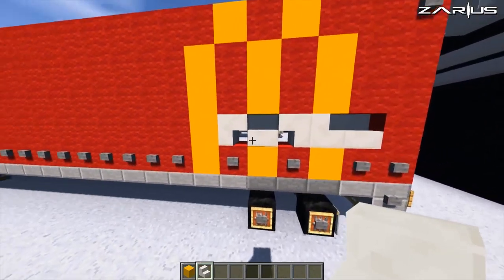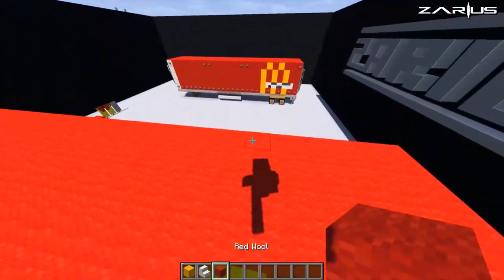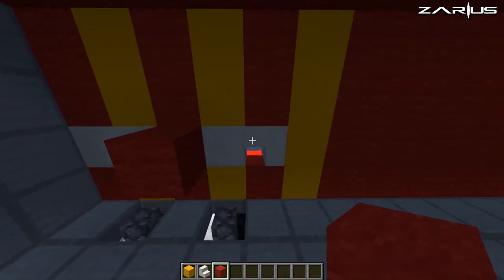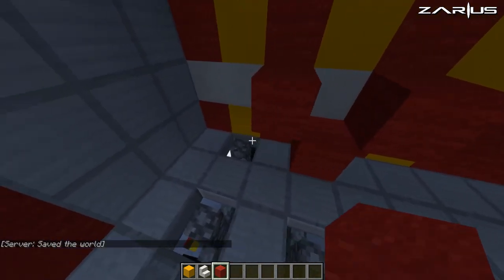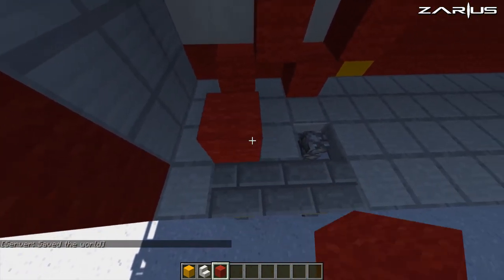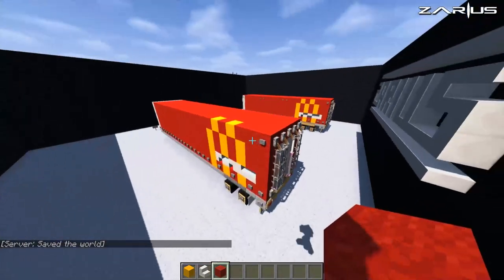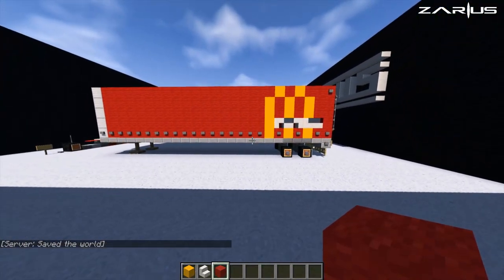If there are any holes whatsoever, just grab your red wool, go inside and close them off like that. Let's close these off as well so there's no light coming through.